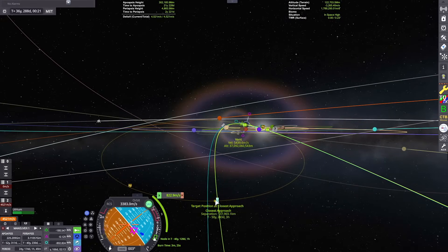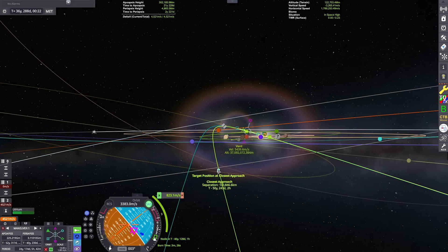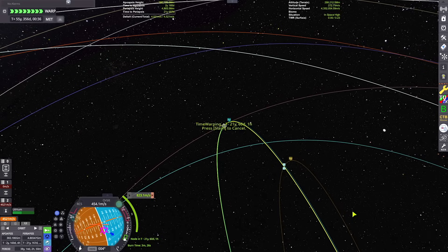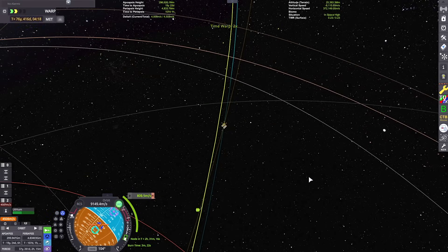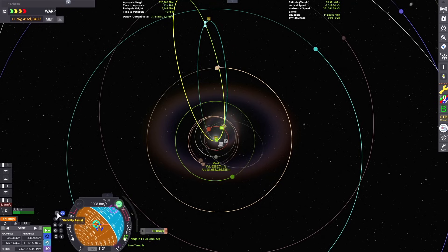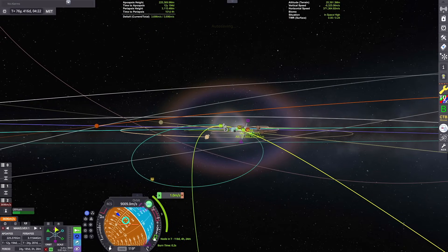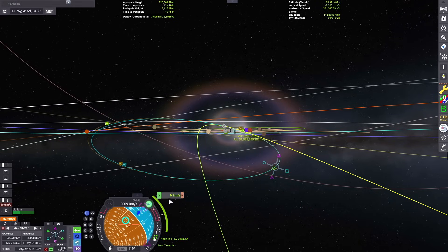We're going to have to expend a ton of fuel. It's really difficult to get an encounter with it. I ended up doing a really inefficient rendezvous because the gravity is so low that its sphere of influence is only a few tens of kilometers. I'm going to do a huge radial burn to get those close encounter nodes right on top of each other. We're going to treat it like a docking maneuver — get those close encounter nodes as close as possible, then kill off all of our relative velocity and burn towards the target.